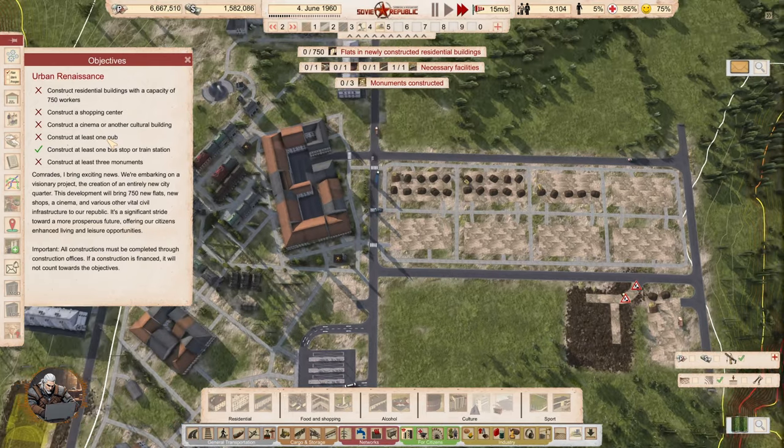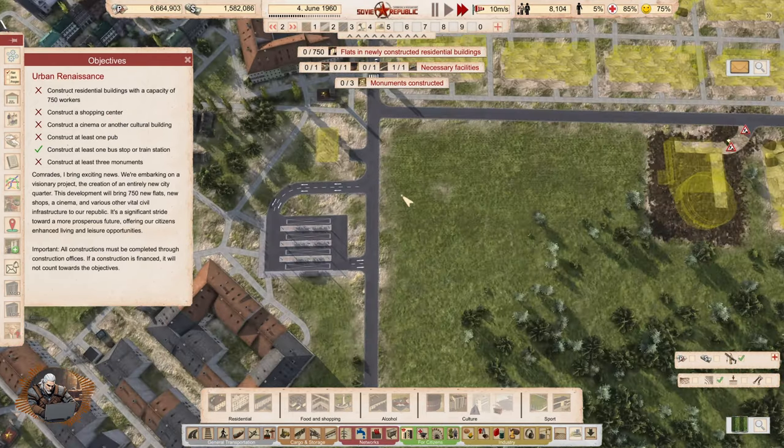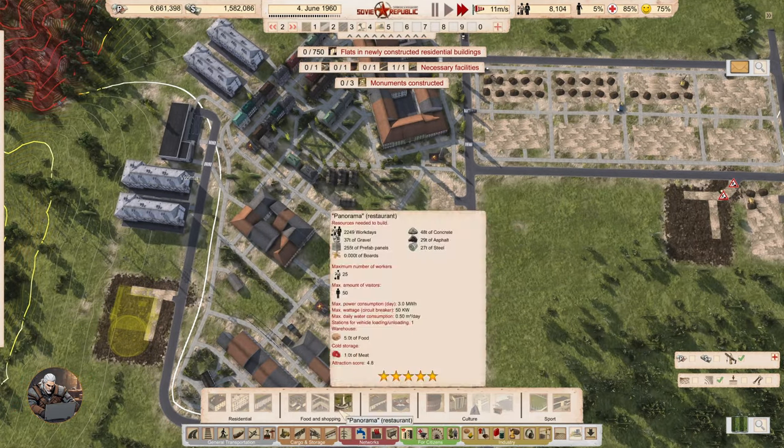The bus stop is done. Three monuments, one pub — that's going to be done. Cultural building is going to be done. And a shopping center. However, there is something I have not provided to my citizens that they're probably unhappy about — sports enjoyment. So let's give these guys an indoor pool.